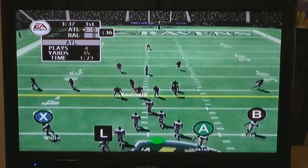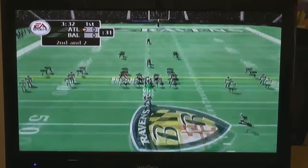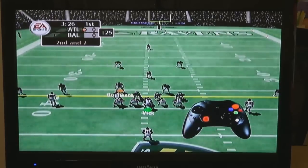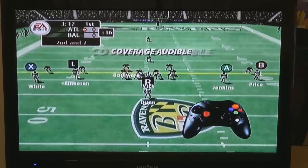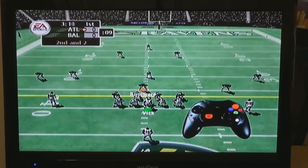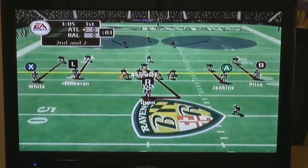Another aspect of defense that has been improved in Madden NFL 2005 is the coverage audibles. To call a bump and run coverage, press Y, then down. Watch as all of your defensive backs line up to press any receivers. To back up all of your defensive backs if you are expecting a deep pass, press Y, then up. If you are in man coverage, press Y, then right to make sure that your defenders get into the right position. They will then line up directly in front of their assigned receivers.